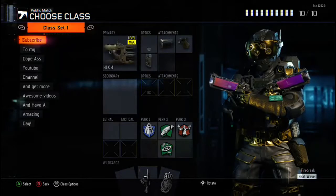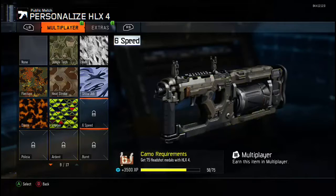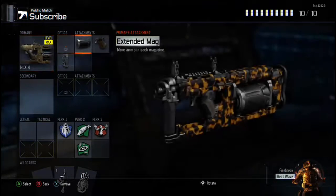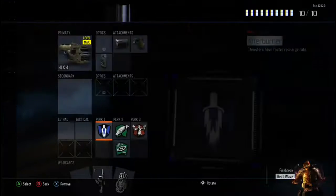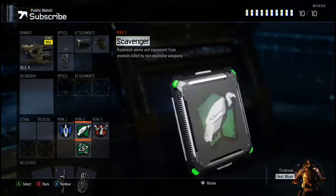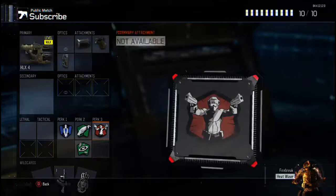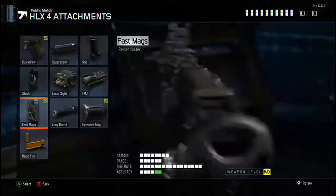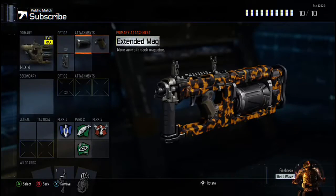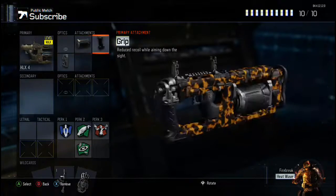The most important gun is the HLX4. This gun is an absolute beast — just tears through people. I've got extended mags, quickdraw, and fast mags. I'll change the last perk to either Afterburner or Six Sense, and I'm running Scavenger, Anti-Up, Gunfighter, and Gun Hoe. That's my class for the HLX4.